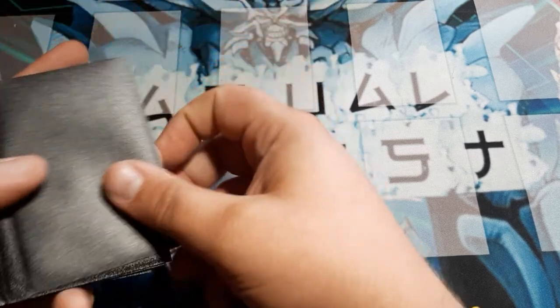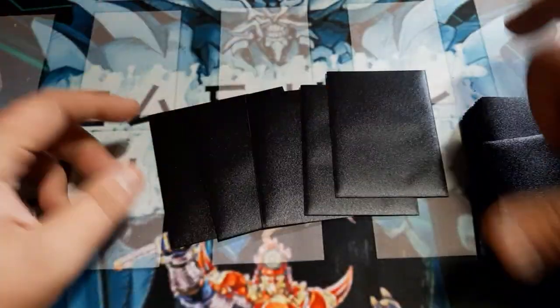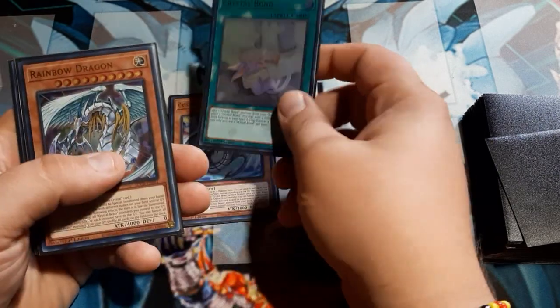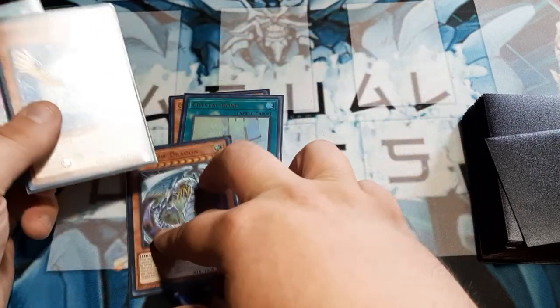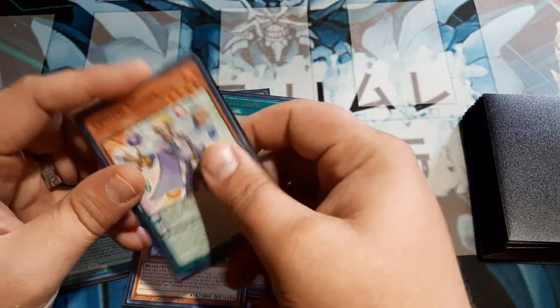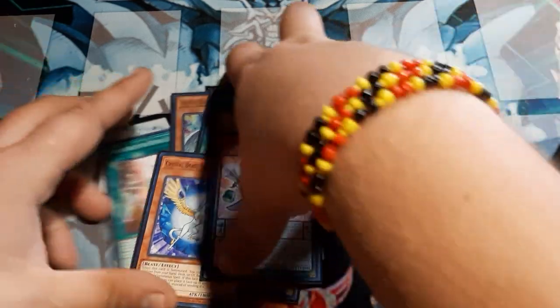Going second, I draw one, two, three, four, five, plus a draw. We start with our Rainbow Dragon Crystal Beast and Crystal Bond — we got the Rainbow Dragon this time, so we can actually activate it. We also got our Ultimates, our Pegasus, and then we draw Crystal Keeper. This is actually pretty good — we can definitely protect one of our characters.